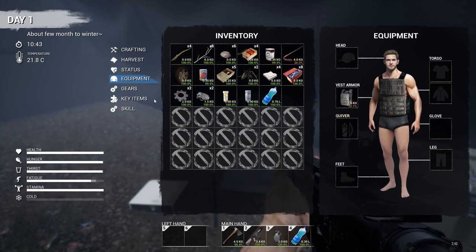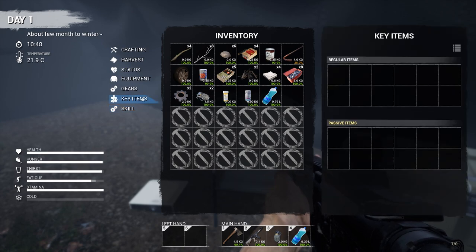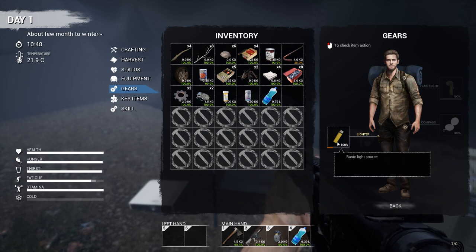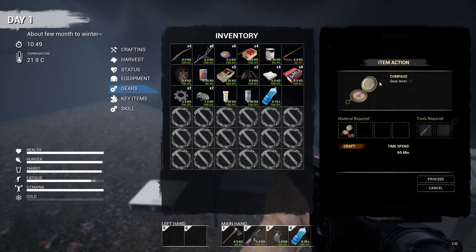We have no clothing on — that's a great look. By the way, there are new skills now. There's only two right now: max health and strength gift. We have key items and gears. Oh, this is interesting — this is new too. Craft to unlock a compass. Right, there's a compass in the game now. Oh yeah, we can craft this. And we have a lighter.